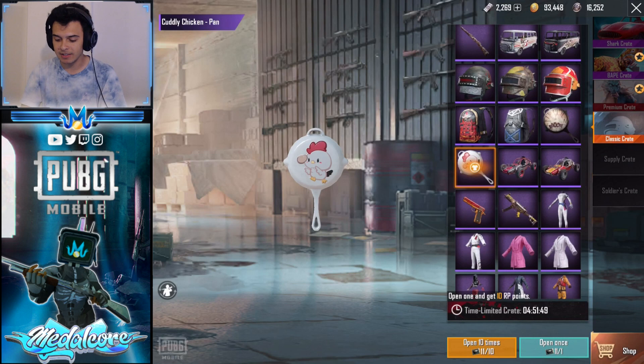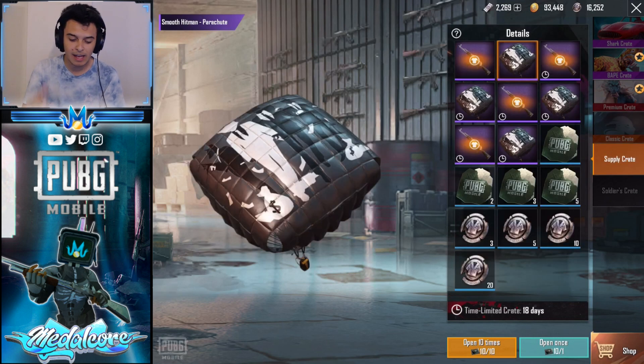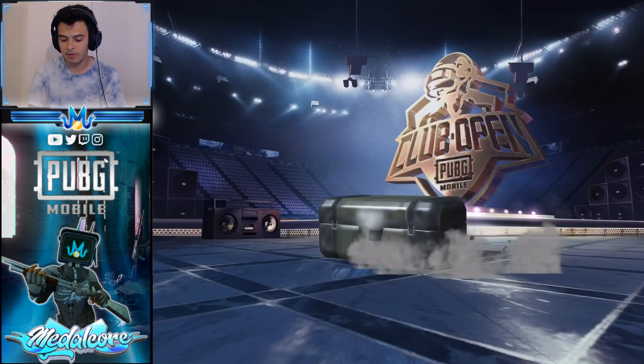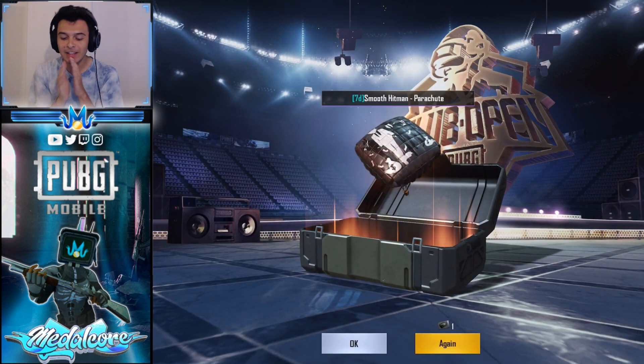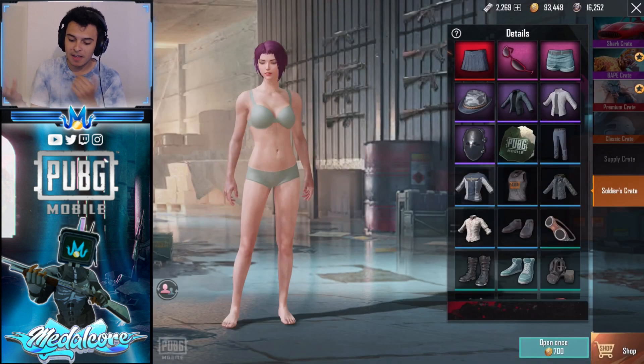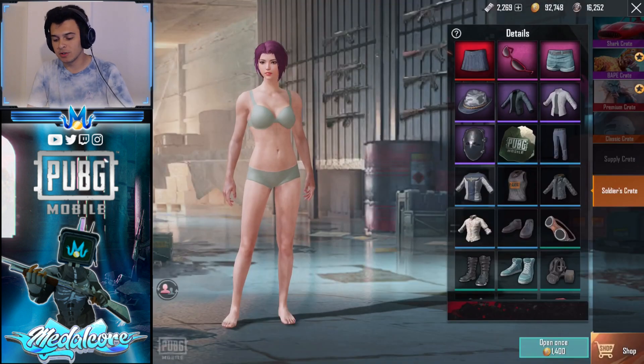But we did level up our Royal Pass, so that's not bad. Supply Crate — there's nothing I really want because I already have that AK, except for the parachute. Let's see if we get lucky. Oh, I thought we got the parachute — we got the seven-day version of the parachute. And then the Soldier's Crate — if you get the skirt, you're the luckiest human being in the world, but the skirt is extremely hard to get.